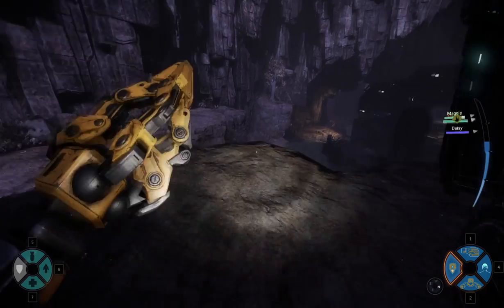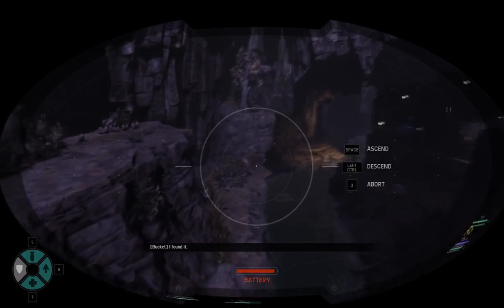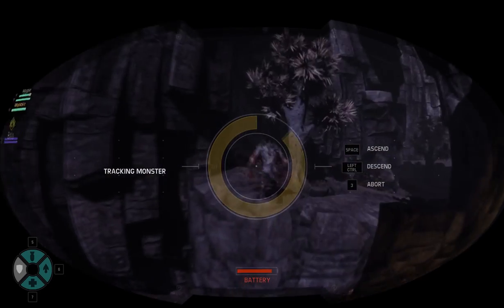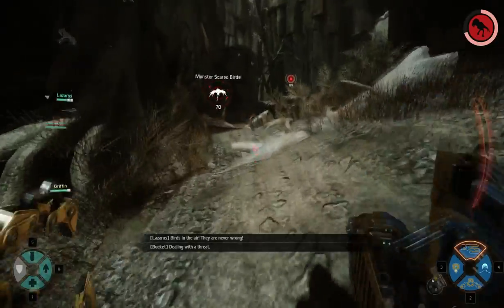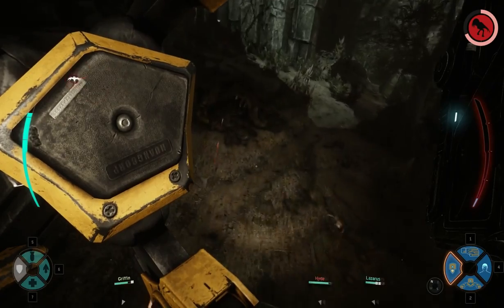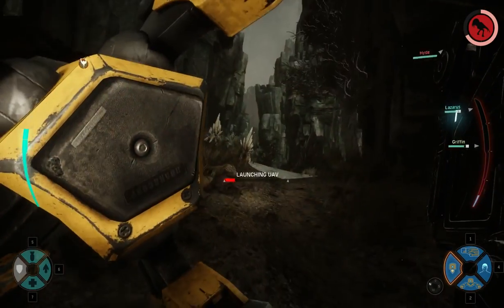Positioning. Look for the high ground. By doing this you're giving yourself a better vantage point to search from, giving you a better chance of seeing the creature in the distance, seeing its footprints, or just avoiding potential obstacles. Also, wildlife can be a pain in the ass — it will interrupt your UAV and put it on cooldown if you're damaged while searching, potentially losing you a tag.